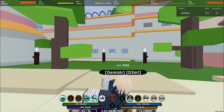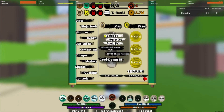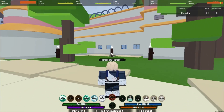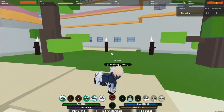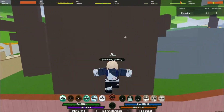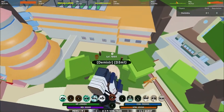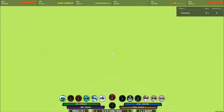So here we are guys. The first move of dust release, or particle style, is Particle Style: Atomic Array. This move is really good and it has a huge range. I didn't get to see really well how much damage it does, but this move has a really good range.